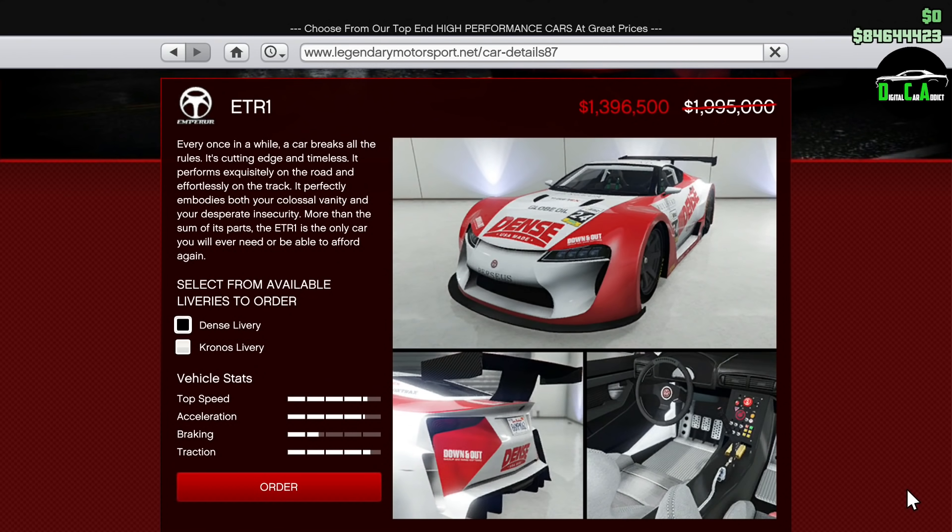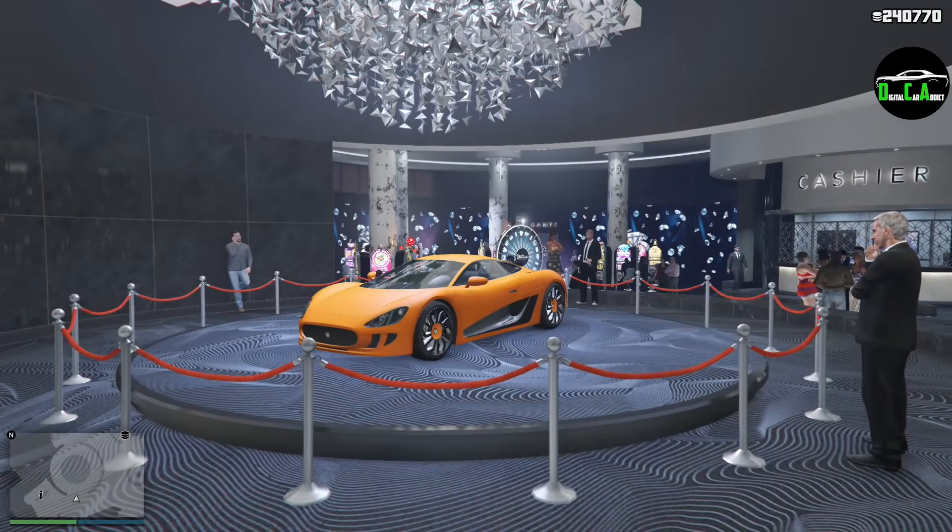Lastly, we have 30% off the ETR1. This car handles amazingly. It came out with the Cunning Stunts update. It has a good exhaust note and it looks pretty good without livery, in my opinion. However, the wheel fitment is a little strange on this car, and the customization isn't that great on top of that. It's also not very competitive in the supercars class as it just lacks the power. It has good brakes, good handling, pretty good acceleration — it just lacks that raw speed to keep up with the top supercars.